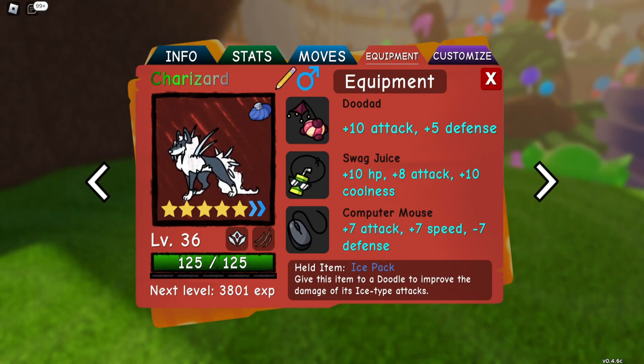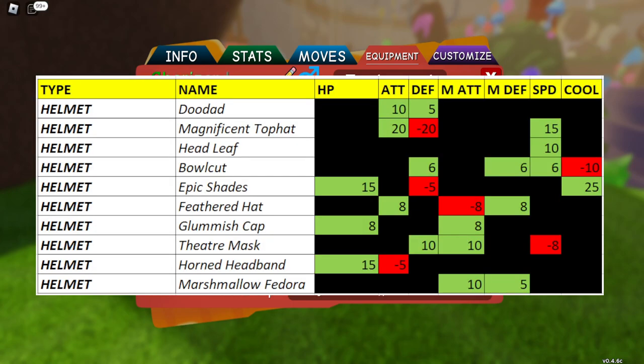So I'm going to use a spreadsheet to explain this. There are ten helmets, so I'll go with the helmets first.